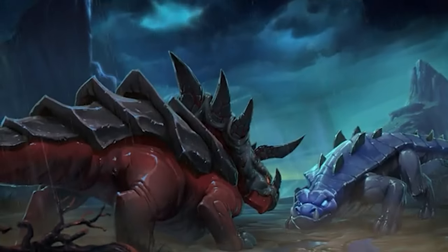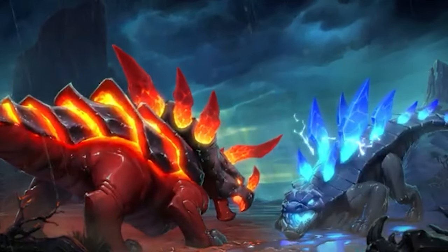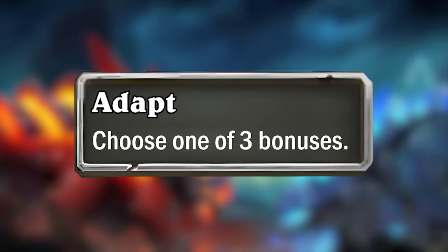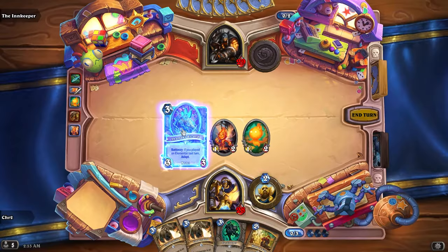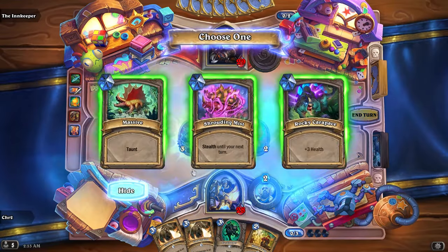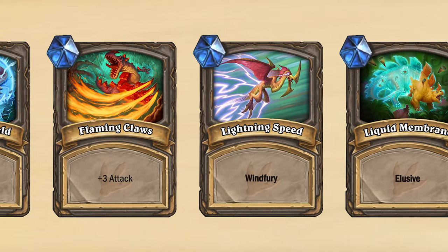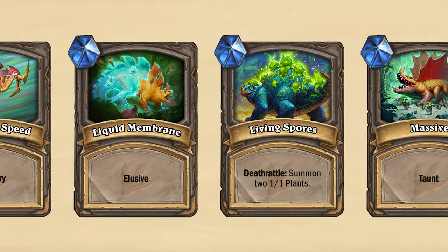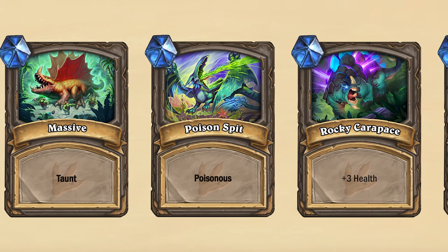Un'Goro is a harsh environment, and all the creatures living there have been forced to adapt to survive. If you don't remember, Adapt was the new keyword introduced in Journey to Un'Goro. Whenever a minion adapts, it gets to choose one of three bonuses out of a total collection of ten. These could be bonuses like plus three attack, divine shield, windfury, you name it — but by today's standards there are a lot of keywords left out from this adaptation pool.